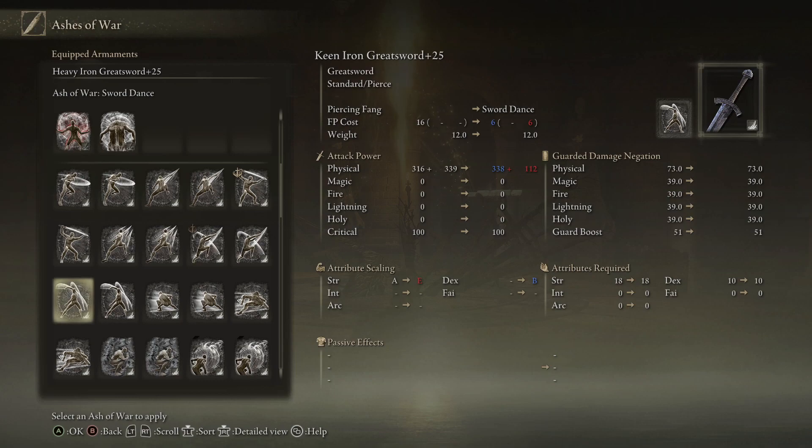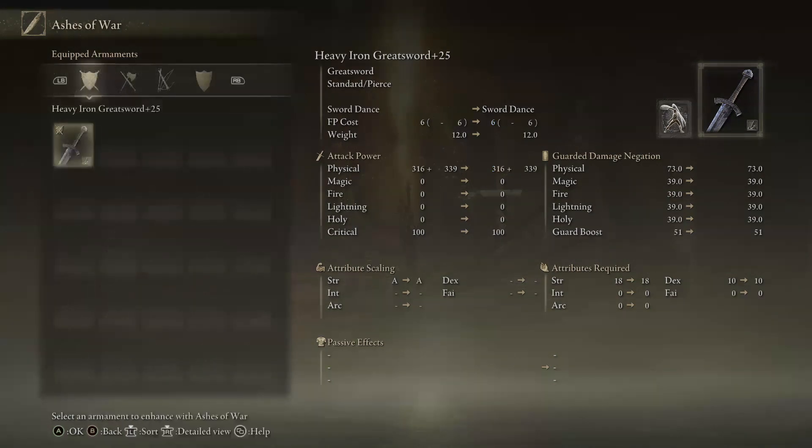But overall, for this build specifically, if you want really, really nice damage, I would go with Sword Dance.